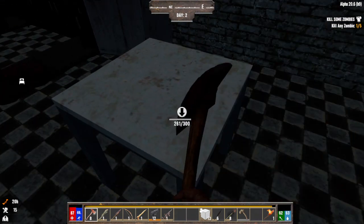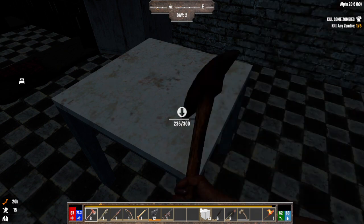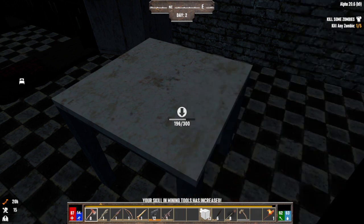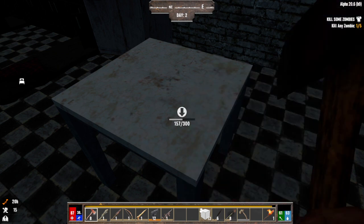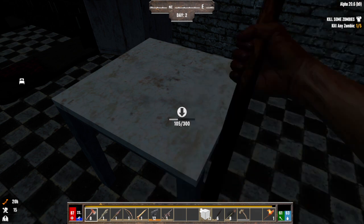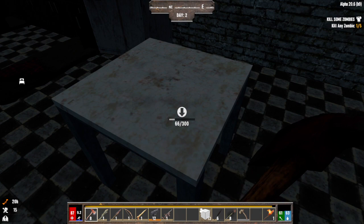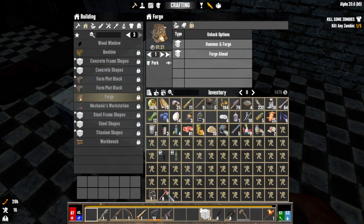I'm going to have to create a new axe — this one is about to break. Now I've got no repair kit. I've got to get rid of that anyway.